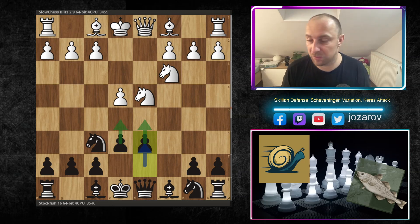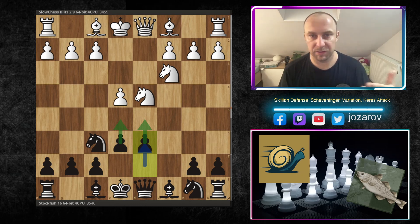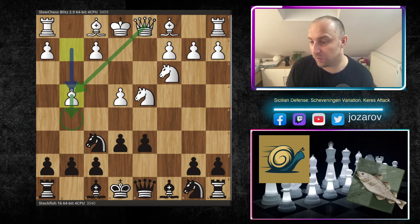We have the move d6, which gives us the Scheveningen pawn structure — a mobile pawn structure. If possible, we can hit the center later with e5, or if necessary also with d5. This pawn structure has a certain flexibility. Then comes g4 — the Kádas Attack — with very nice ideas.